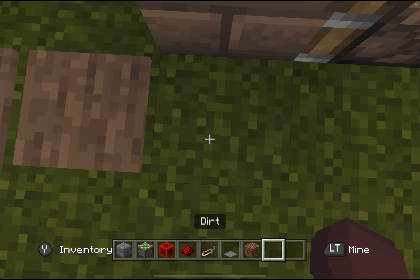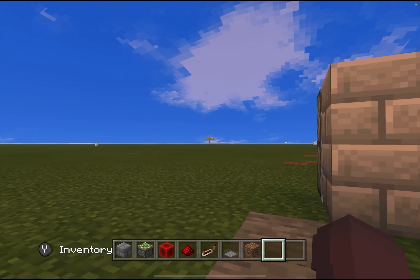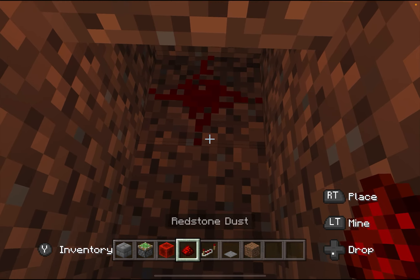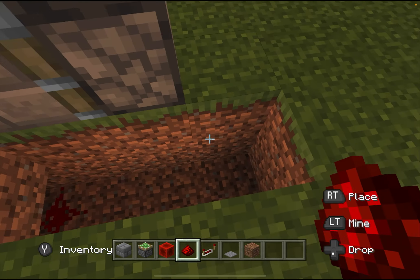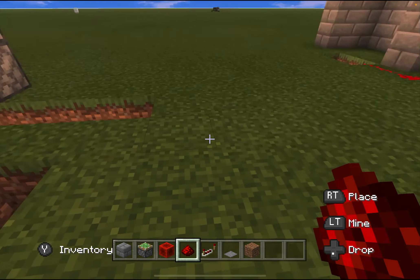Next we're going to dig. We're going to dig down by two, go underneath the pressure plate block, and place a redstone dust. You're going to want to make this maybe six blocks long, but basically you just need space.